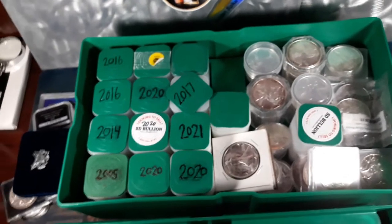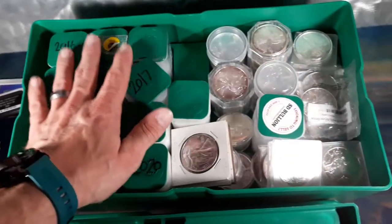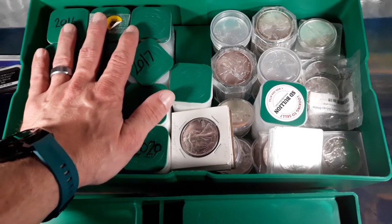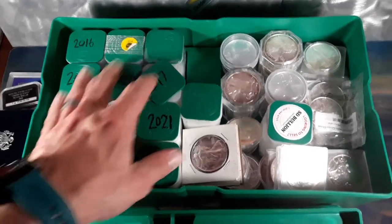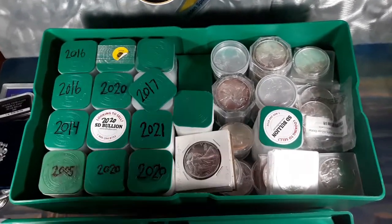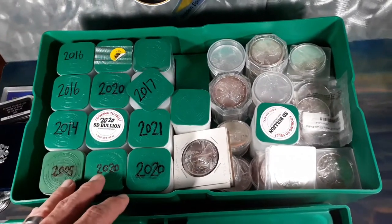Besides the slabbed eagles, which we'll do in another video, this is pretty much what I've got for my monster box. This is the base of my stack. I am an eagle collector — I love American Silver Eagles, they are my favorite bullion. The goal is to fill this completely up with all tubes. I'm working on the 2017 — it needs two more coins and that tube will be done. Then I'm going to work on a 2011, and I'm thinking about doing a tube of 2007s since that was the year I was married, along with the 2011s, the year my son was born.